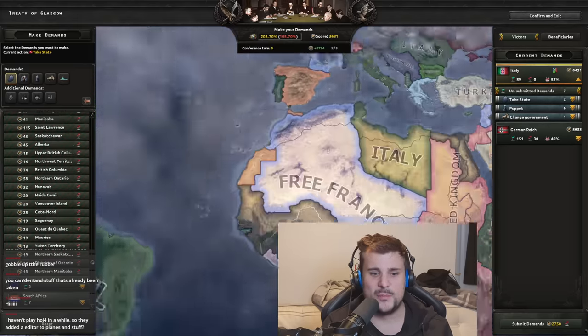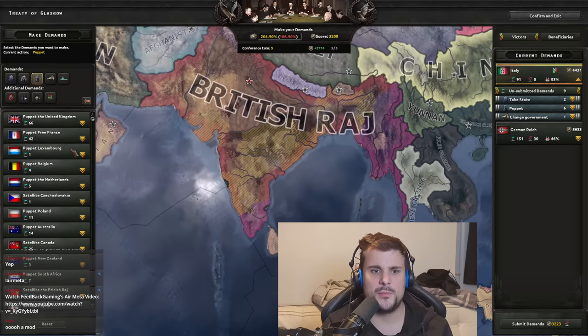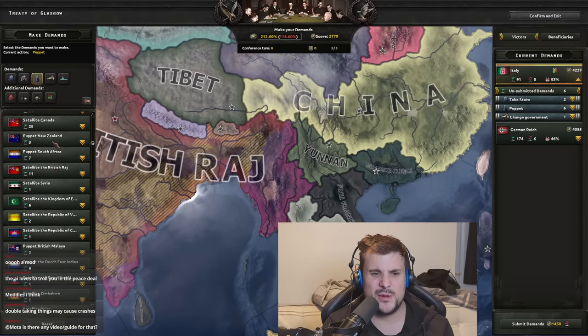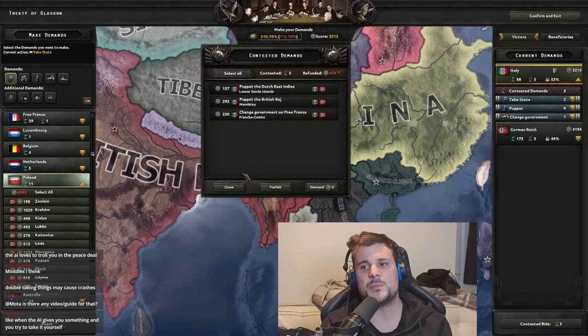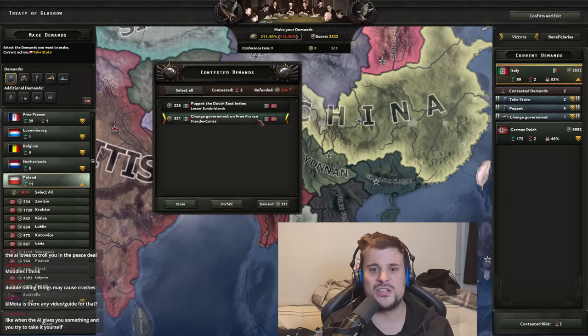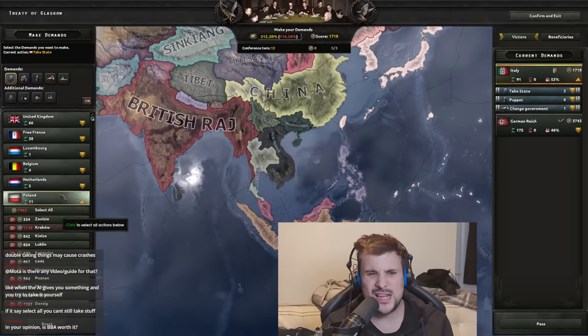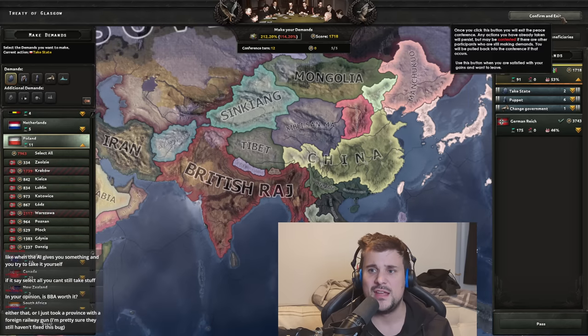We continue submitting demands each turn. I take South Africa and other areas. The peace conference reaches a point where the nation with the most remaining points takes any final land. We keep submitting until everything's been set. I'll say it again: this desperately needs a toggle button to remove already-taken states. Once there's nothing left, we confirm and exit.